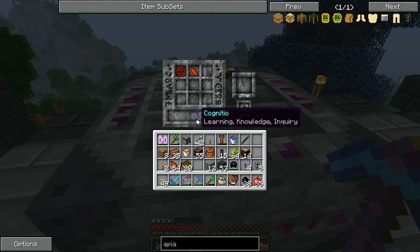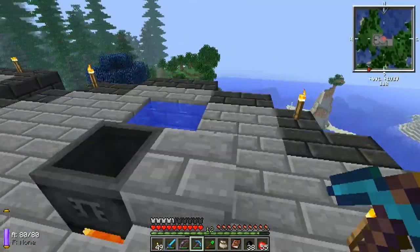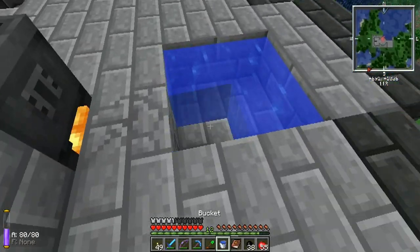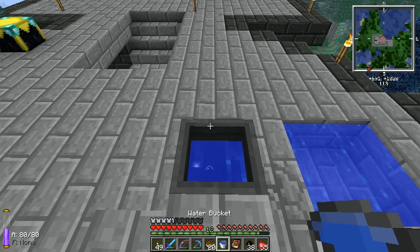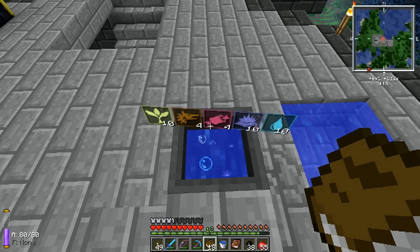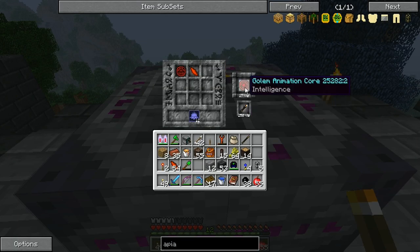Now I want to make an intelligent one. It says we need 12 learning to make it, and this is going to make an intelligent core — it makes the helper, or golem, intelligent. Books give us five knowledge so we'll throw three books in for that. Wait for it to bubble here before you throw your items in. All that excess stuff additional to the spell will go into the atmosphere — that's where you get your flux. And here's our intelligence core.